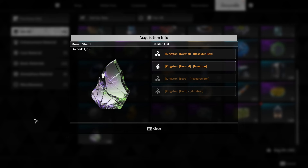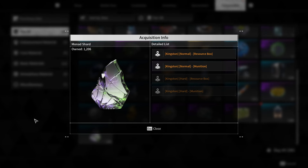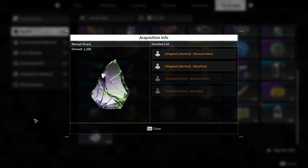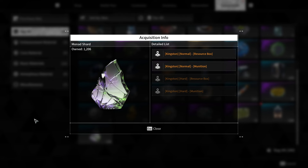Furthermore, players must venture to different locations on the map to gather the specific materials required for each part of the character they intend to craft. Overall, acquiring Monad shards is essential for character building and progression in the First Descendant, making exploring the Kingston area and locating these shards a priority for players.